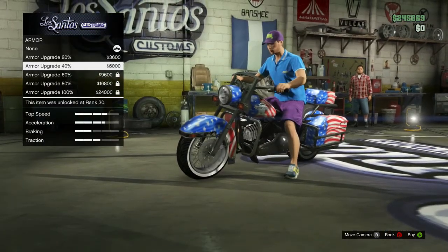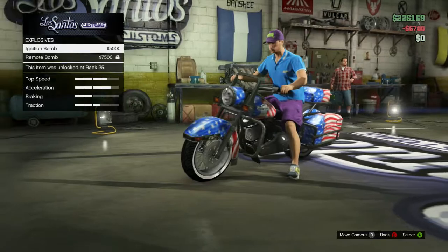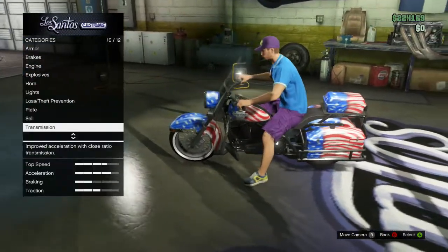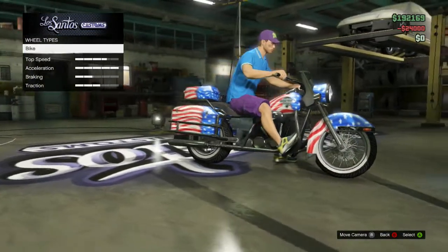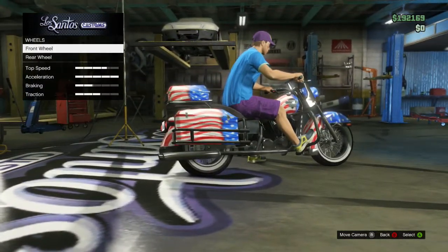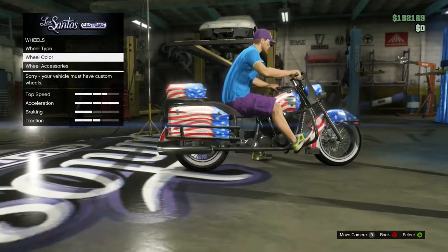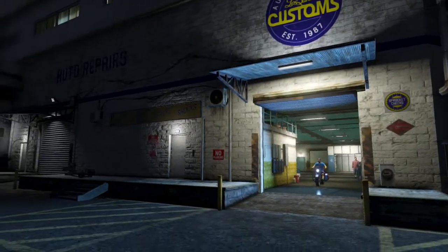At the custom shop we've got armor, brakes, engine, explosive lights, plate, turbo, and wheels. There isn't that many customizable options overall — it's pretty much just performance upgrades.